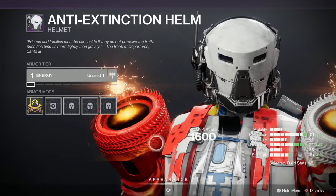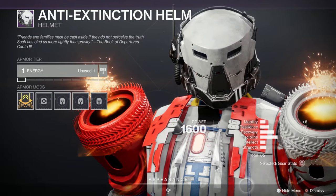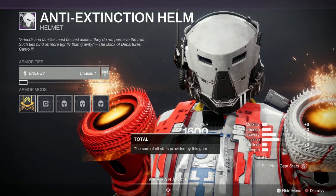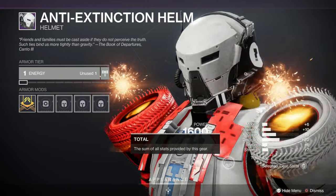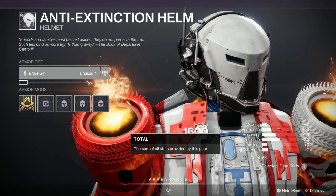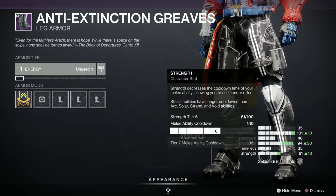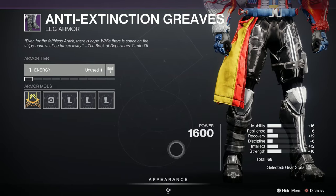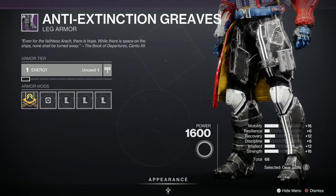Nice helmet - the Anti-Extinction Helm. 65, with Recovery and Discipline, a nice spike in Discipline. If that was in Resilience that would have been a pretty damn good roll, but as it stands it's not bad. And the Trousers - 68, bloody hell! Not a great spread though, and 16 in Strength - not too bad either. Great looking set though, wouldn't you agree?